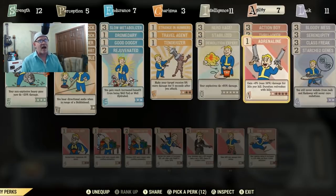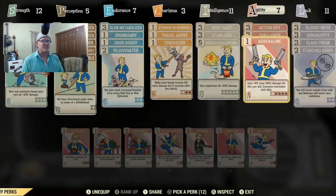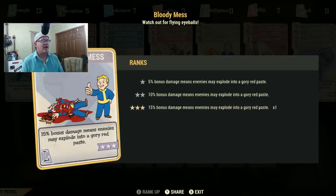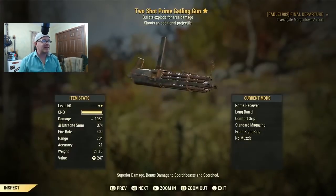I have Demolition Expert fully upgraded to level five — in the past this gave 100% more damage, but after the patch it only gives 60. I've got one perk point in Adrenaline because it never seemed worth the other four points, and Bloody Mess which gives a flat 15 extra damage.